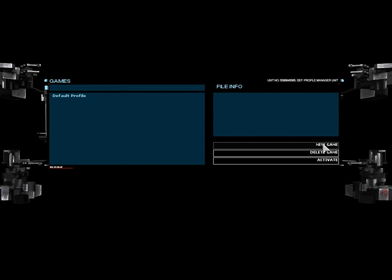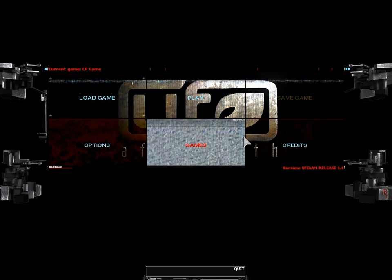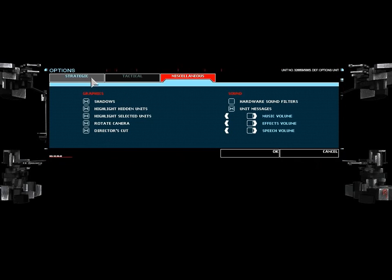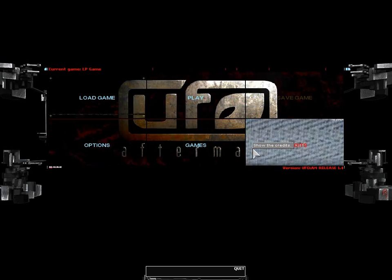So we're going to make a new game. We're going to call it LP Game, and it's going to be a normal difficulty game, and we're going to play in Europe. And we're going to play a new game. The first thing I'm going to do is slightly reduce the music volume. The music tends to be moderately loud in this game.